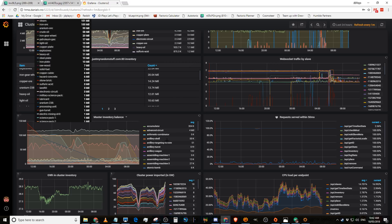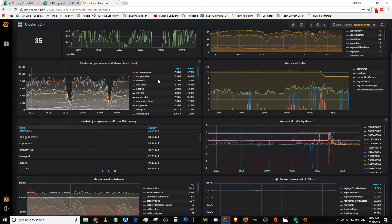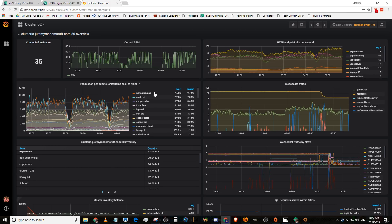There's too much data on here. Production per minute: we're doing 7.5 million petroleum, 7.2 million crude, 6.7 million copper cable, 5.1 million iron plate, 5 million light oil, 4.3 million iron ore, 2.9 million copper plate, 2.4 million copper ore, and 2.2 million electronic circuits.